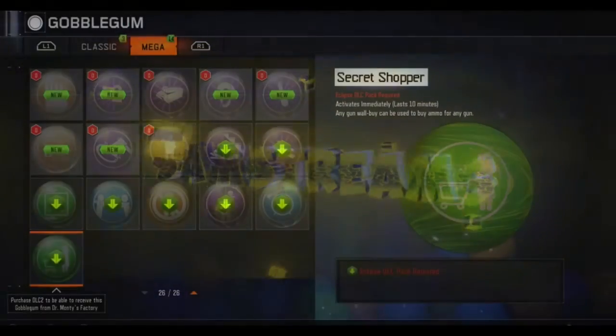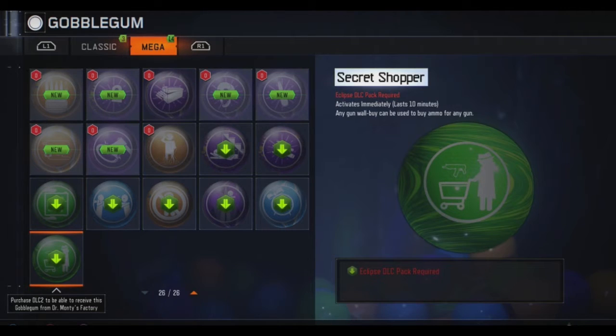Hey guys, what is going on? Sam Garvin here again with another Black Ops 3 Zombies video. Today we are looking at less than 24 hours before the Zetsubo no Shima drop. We got four brand new Gobblegums released today, and I just wanted to make a real quick video showing you the four Gobblegums and telling you exactly what they do. So without further ado, let's jump into the first new Gobblegum.